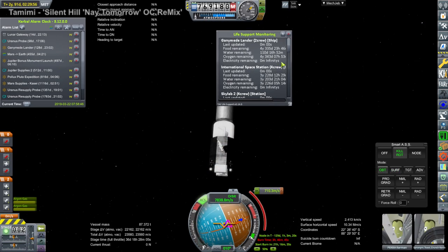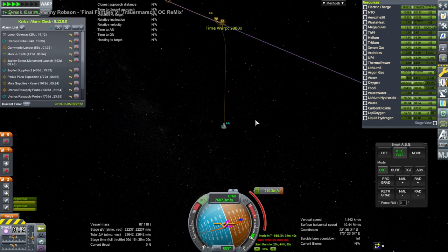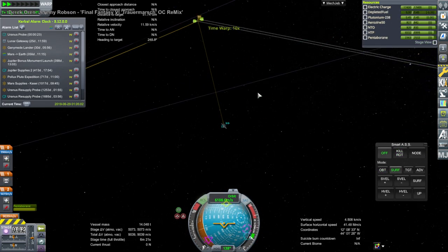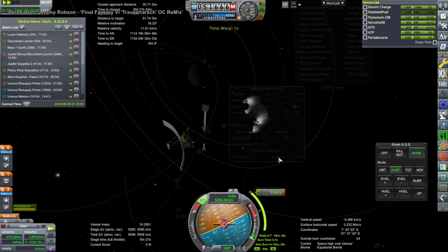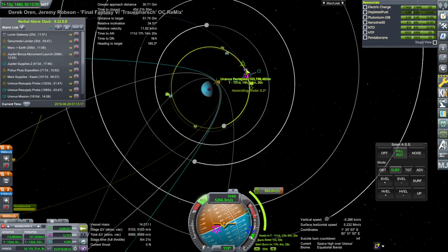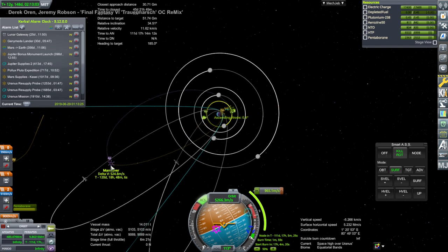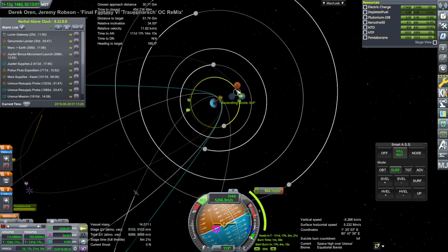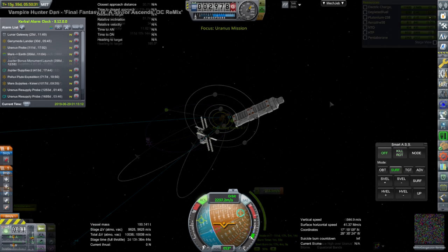Back to our Ganymede lander after checking on those far-flung missions — we have its approach to Jupiter, getting into the Jupiter system, but still a long way to periapsis. On a completely different note, there's a Uranus probe getting into the Uranus system — another interplanetary SOI boundary crossing. Once it does that, we re-plot so it can eventually meet up with Miranda, the moon of Uranus, doing a minor burn to correct its inclination. I plot out its eventual encounter with Miranda, testing whether it has enough Delta-V — it's looking good for this probe, which will be able to scan for resources on the innermost moon of Uranus.